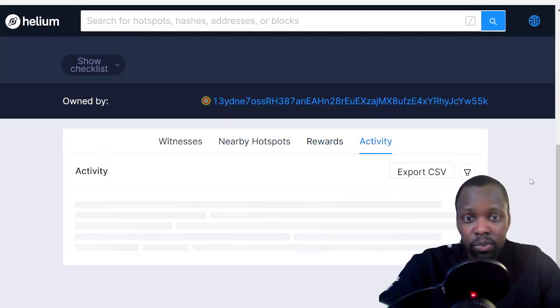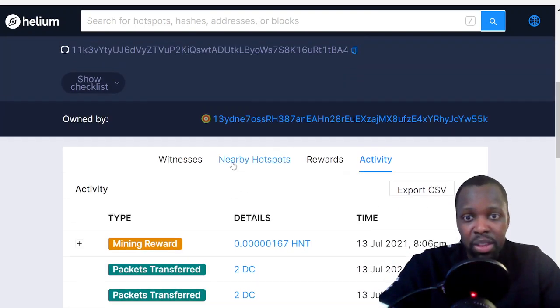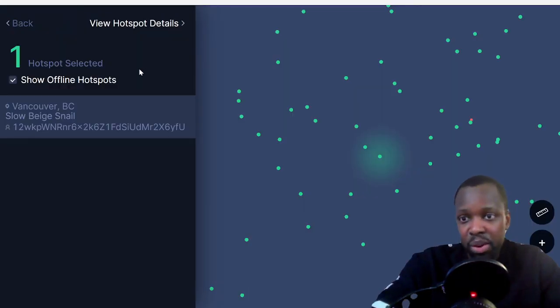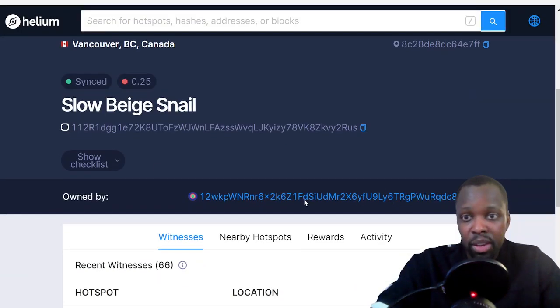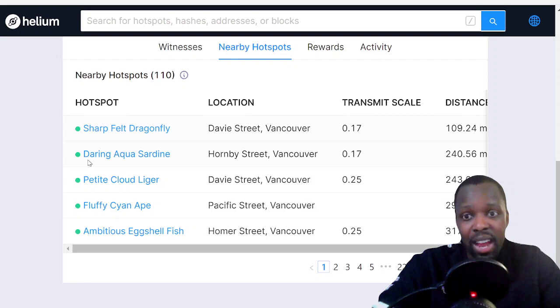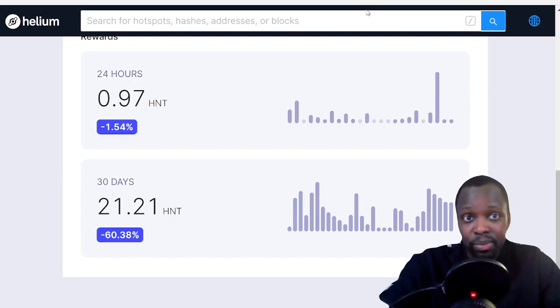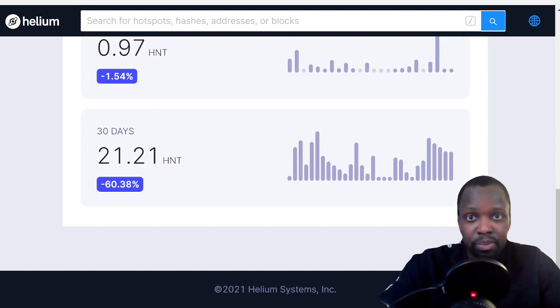You look at the activity and you have the mining rewards there that you can look at. The nearby hotspots — there's only four nearby, and that's the issue. Now let's go look at another one — Slow Beige Snail. It's synced, scale 0.25, 66 witnesses, around 110 nearby hotspots. Let's see the earnings — it's just saturated. Still about $200 a month — not bad, it pays your Wi-Fi bill. So that's the old explorer.